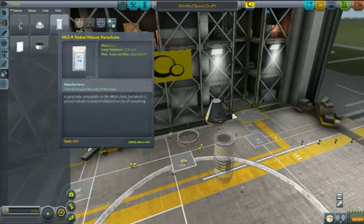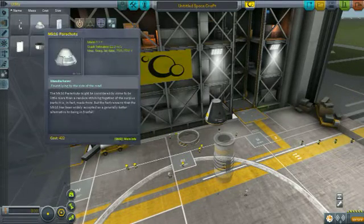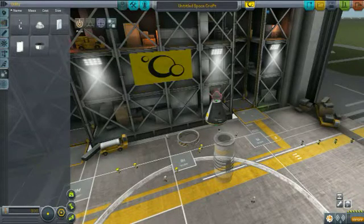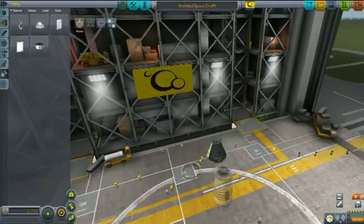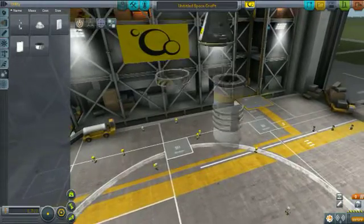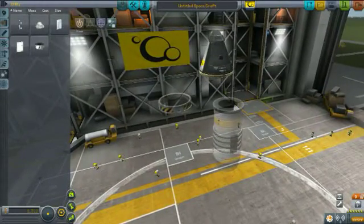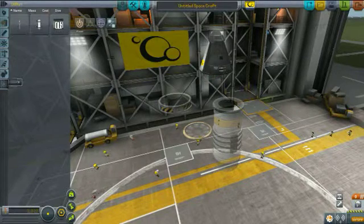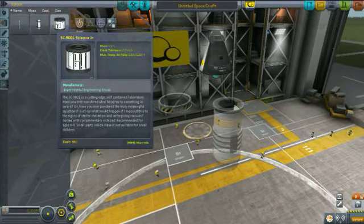Under utilities we got some new things — we got side chutes, and I'm going to put one on because we're going to be carrying a heavier payload. I need to scroll down, zoom in a bit, take the heat shield off, go into science and now we have the Science Junior.